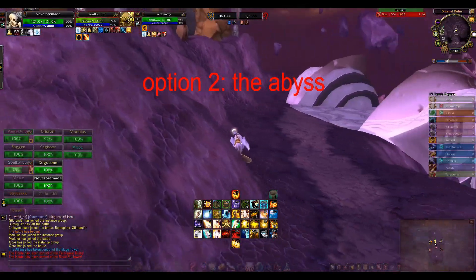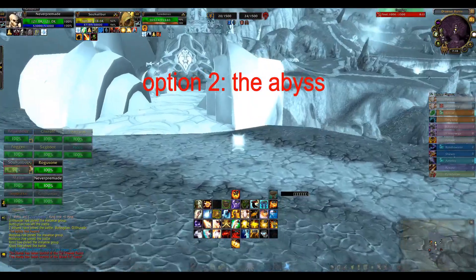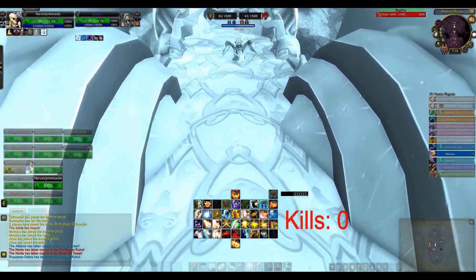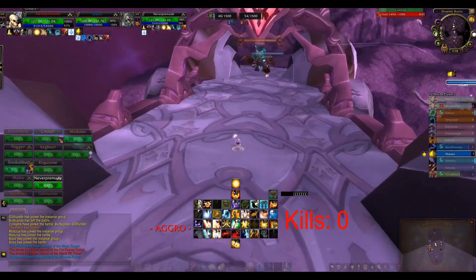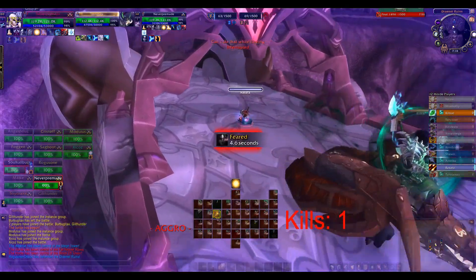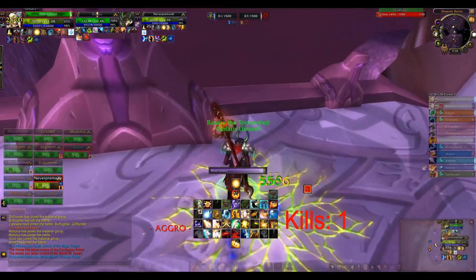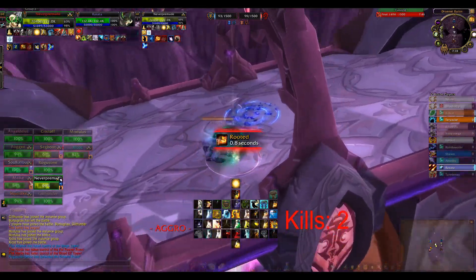Option 2: The Abyss. First I will use the invisibility potion so the shaman does not knock me down first. Our first kill in this Eye of the Storm. The lock should have just continued because I cannot mind control mounted units. Instead he decided to stop, and now he himself will rot in the abyss.